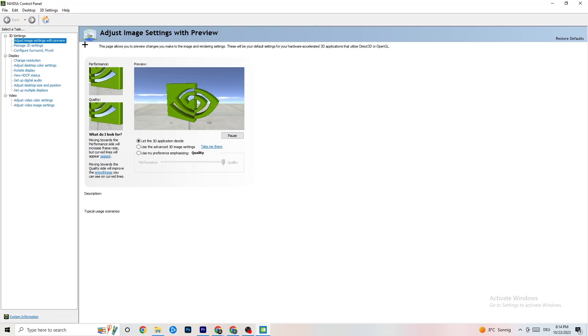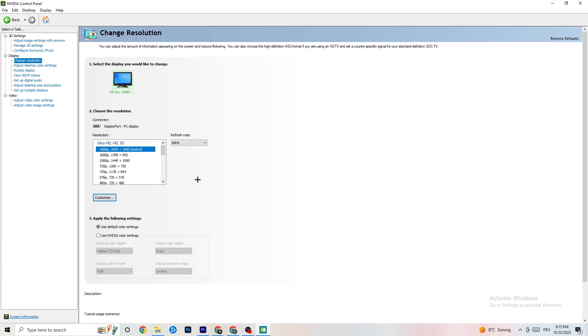Once the NVIDIA Control Panel opens, navigate to 'Adjust image settings with preview.' You'll see a bar from Quality to Performance. If your PC struggles with crashing, move the bar toward Performance — this will help a lot. Then click 'Change Resolution' under Display and make sure your monitor's resolution matches your in-game resolution, as a mismatch can cause crashes.